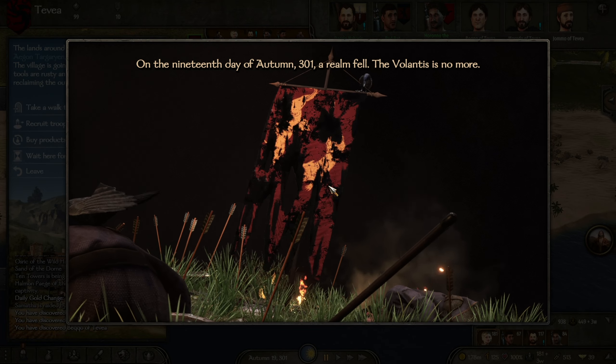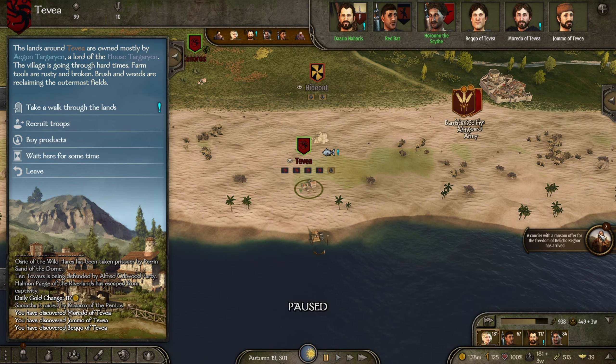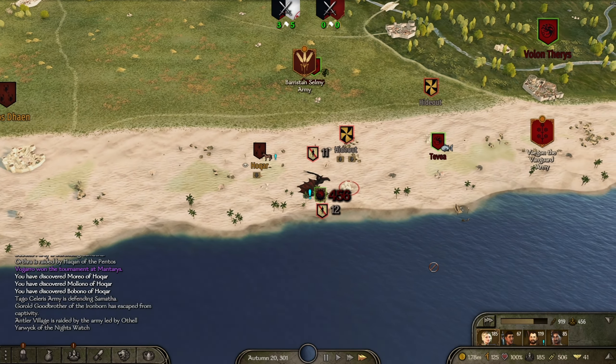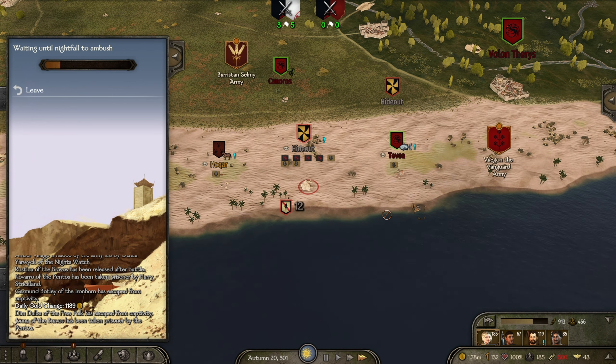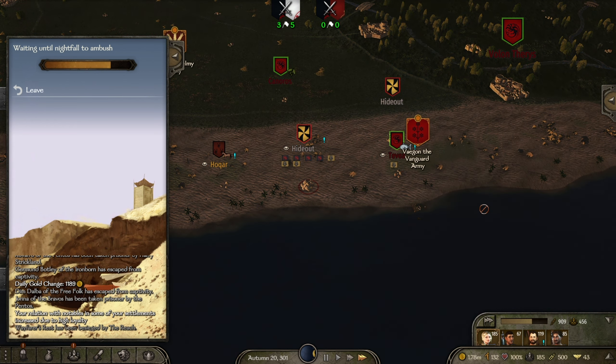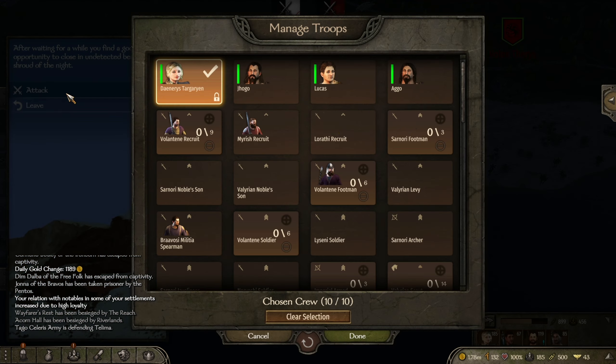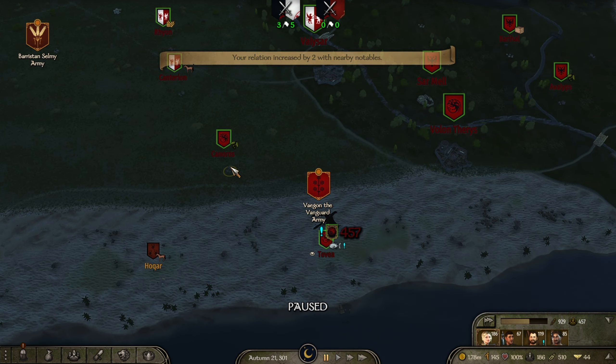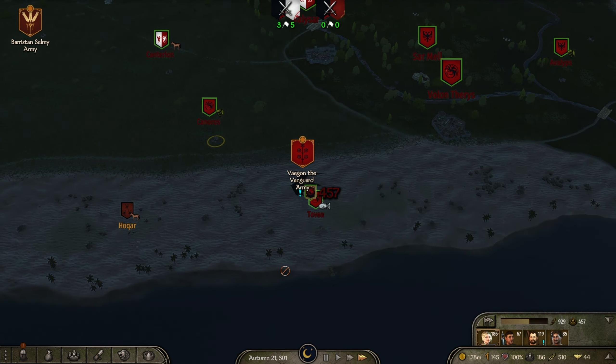Volantis is no more, we have taken out Volantis. We'll take on these hideouts — that could be the reason why Volantis had rebels. We've got another companion off this hideout. Done those two hideouts.